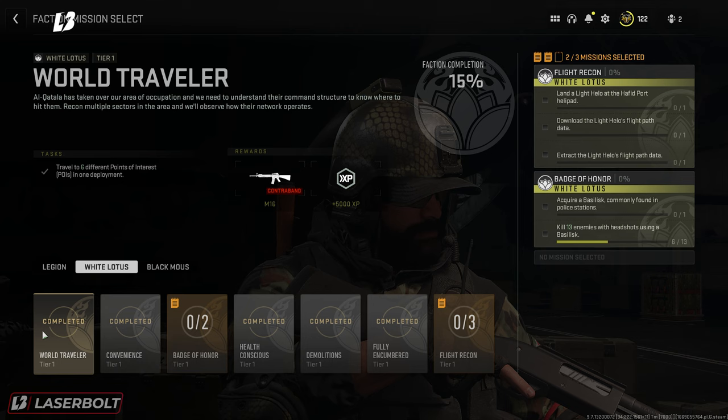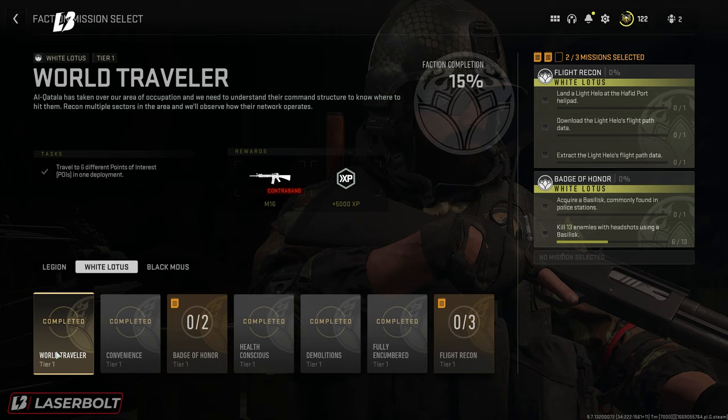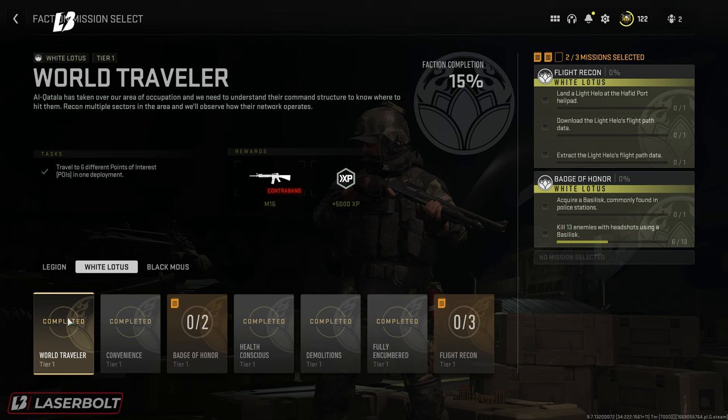I'm just going to give you guys the ones that are the easiest to complete. The first one is the World Traveler — you just have to travel 6 different points of interest. Go ahead and activate this one as you'll be doing it alongside the others. The next one is Full Repair Vehicle at 5 Gas Stations and Extract 7 Gans Cans. These two can be completed at the same time since you're theoretically going to be visiting 5 different interest points — just hit one more and you'll complete both.